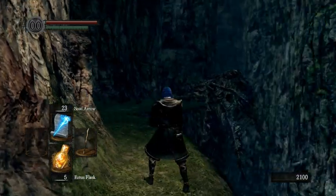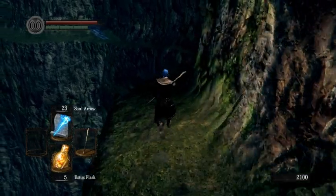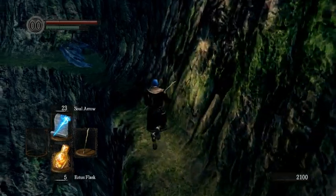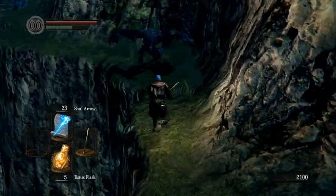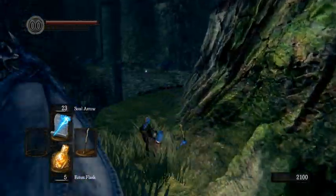The very first thing we need to do in a run is grab the Red Tearstone Ring. Here we are, having run specifically from Firelink Shrine after clearing the Asylum. I'm gonna show you how to get past these drakes safely. Make sure you have full stamina running past this guy — wait for him to actually start breathing, then just jump. Roll twice.